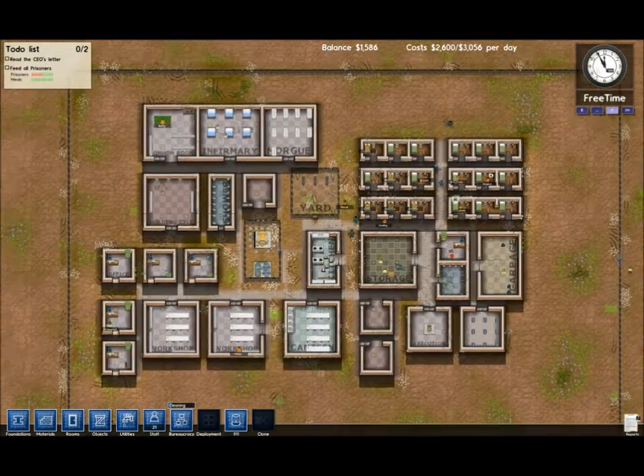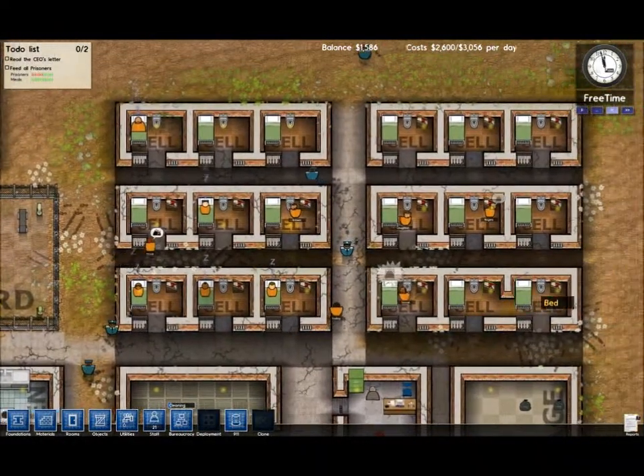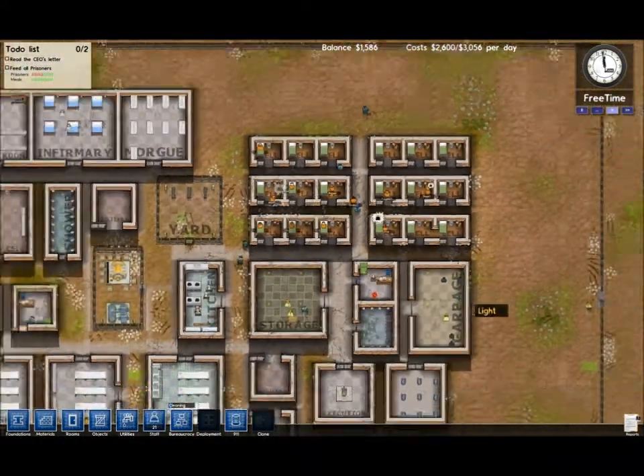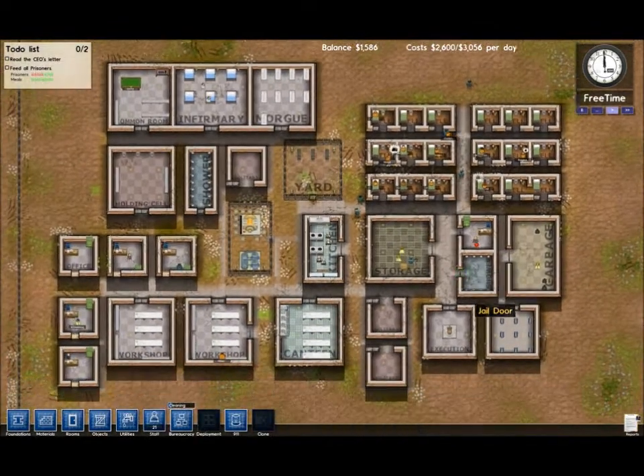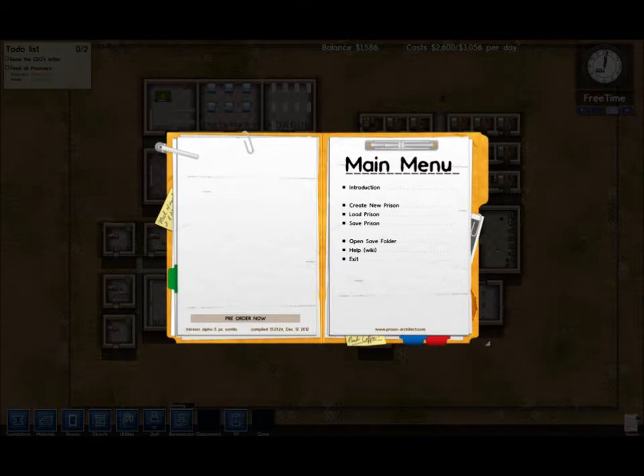Now this is one prison I've been working on, and I thought I'd show you guys just how complicated the prisons can get. So take a look at this - these are some of the cell blocks. It gets really complicated, but in the sense of JorFilms, I'm starting off a brand new prison.